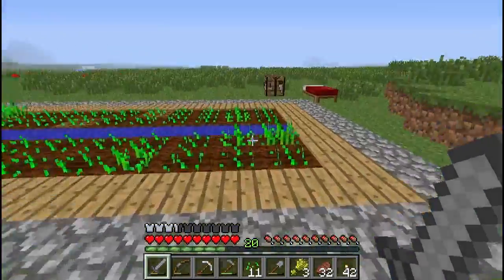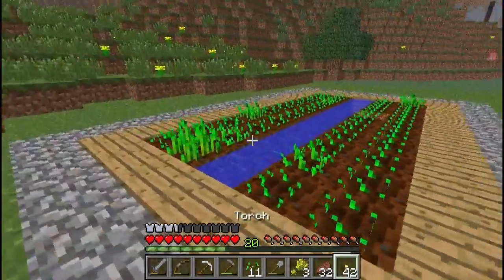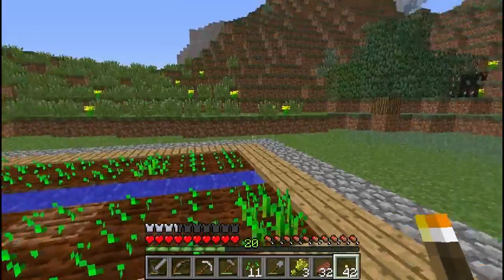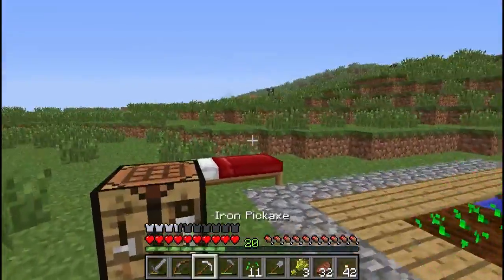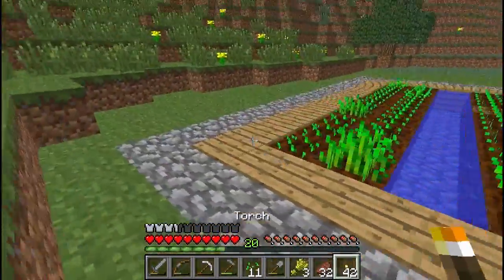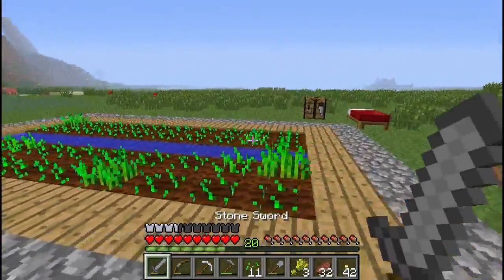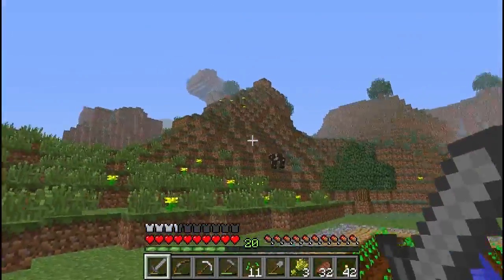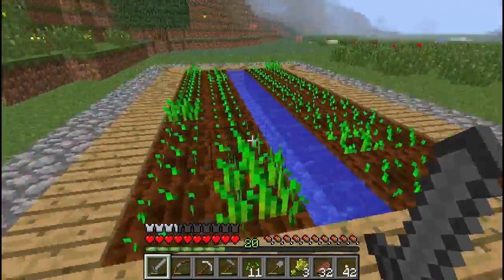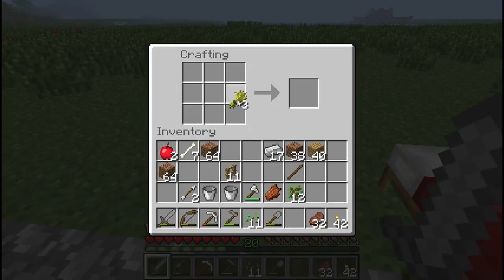That is pretty much everything. They will grow naturally and you can collect them as and when you need some bread. Bread itself does not saturate as well as meats, but it is a good stable food source to have early in the game, especially if there are no animals around — such as if you're in a desert. If you have some dirt and you're in a desert you're pretty much sorted because there are lakes in the desert. To craft bread you need three pieces of wheat.